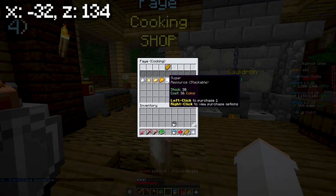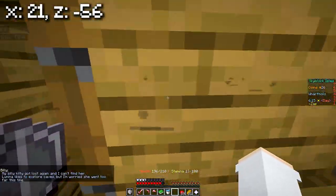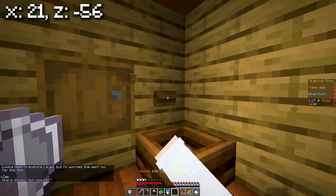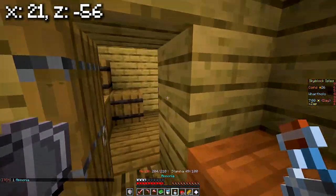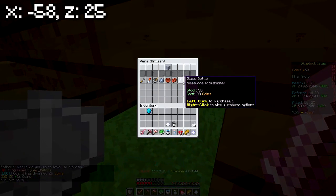Next, buy one sugar from Faye at the Wharf Molo docks. Next, go to the general store, head up the stairs and near the stairs there will be a bathroom. Inside of there there's a cupboard. If you right click on this cupboard you will get an ammonia. Lastly, you're going to buy a glass bottle from Vera.